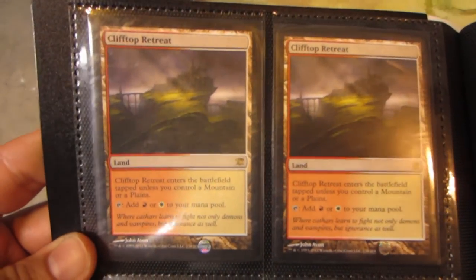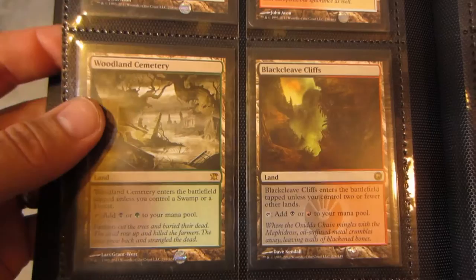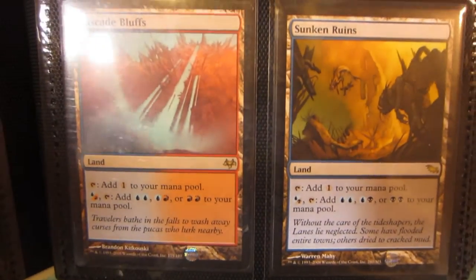Getting two more Tundras will complete my set of 40 revised dual lands. I have a Plateau, Savannah, Harbors, two Clifftop Retreats, a Woodland Cemetery, a Blackcleave Cliffs, one Overgrown Tomb, one Godless Shrine, a Cascade Bluffs, and a Sunken Ruins.